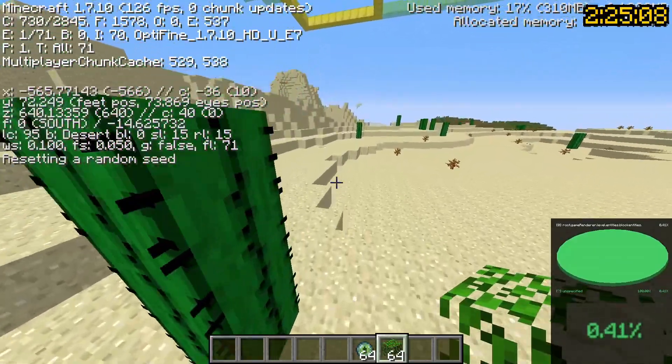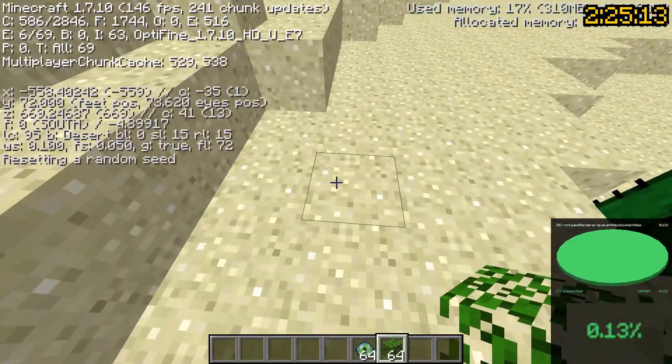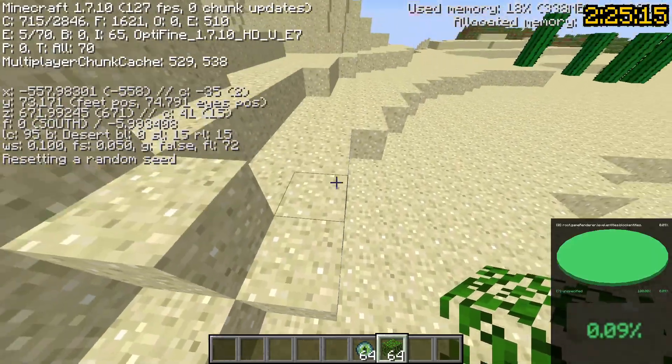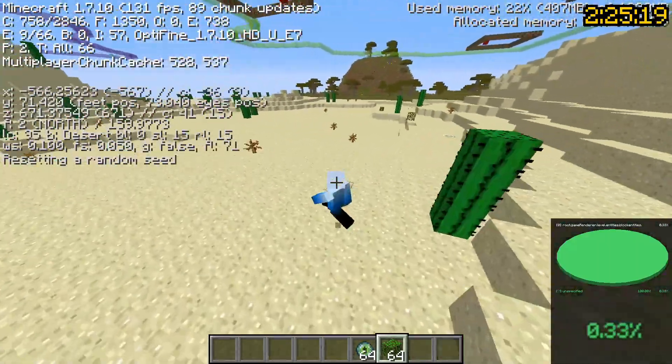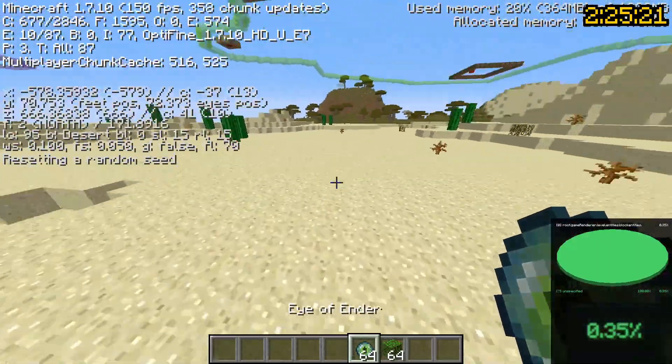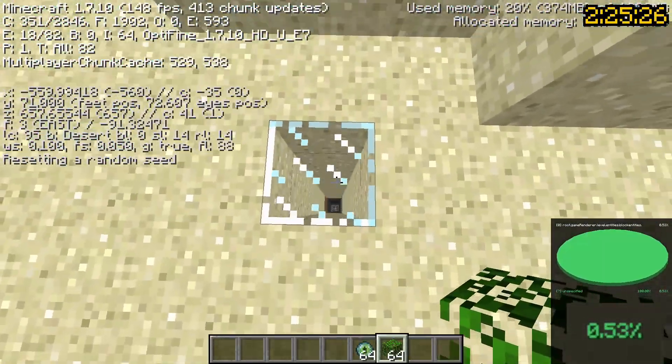You can draw a line and also figure out when the stronghold ends. If I notice that the spike has disappeared, that means I passed everything. Then you go off to the side, throw your last eye, and you can triangulate exactly where the portal room is.